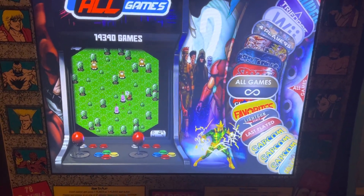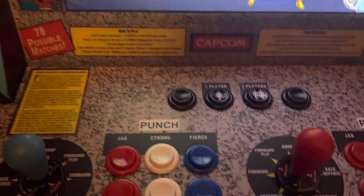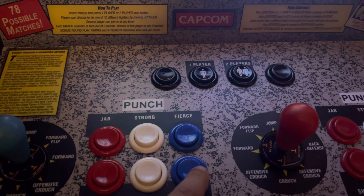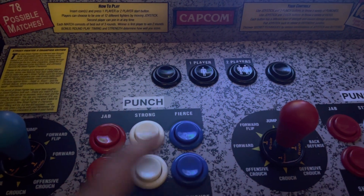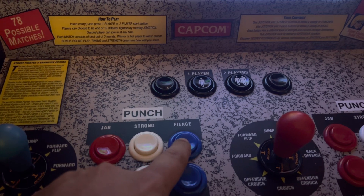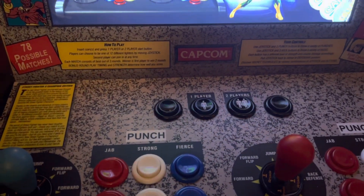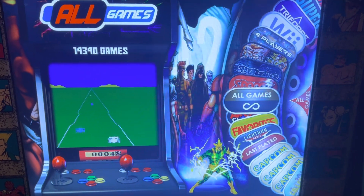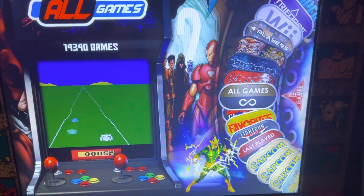To start off, your button layout is B, A, R — and this is your R button — this is Y, X, L, with L being your L button. Your A button is always going to be your go or select button.